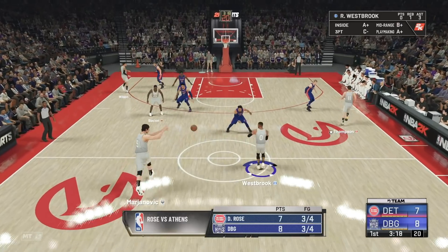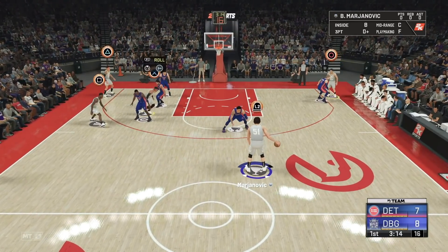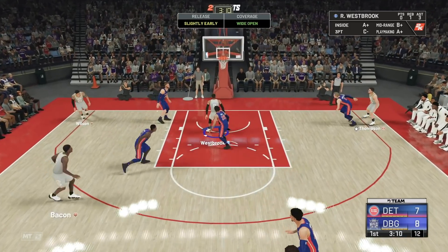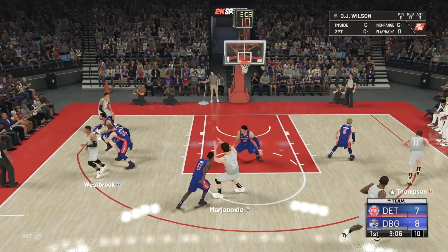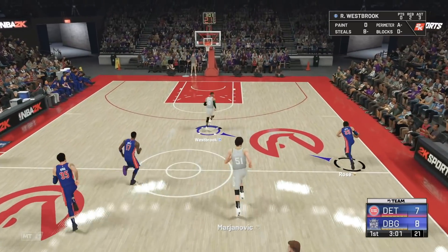If you are struggling, this is not a bad option — go 21-delay, hit Boban who's going to be the center, and call for your screen with Westbrook. Get him to slip the screen and suddenly he's basket side. Easy board. So if you are struggling, just get your center out of there for rebounds, call for the screen, and you're going to be in good shape.